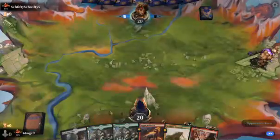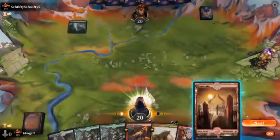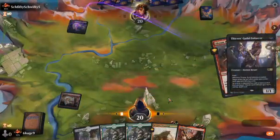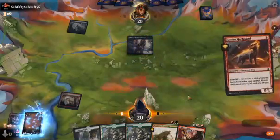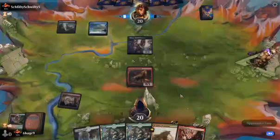We can drop the Evolving Wilds to get the Forest or the Swamp — yeah, Mountain apparently, it's gonna give me a Mountain so never mind. Looks like we got some Rogue action. Drop this Ember Cleave later.